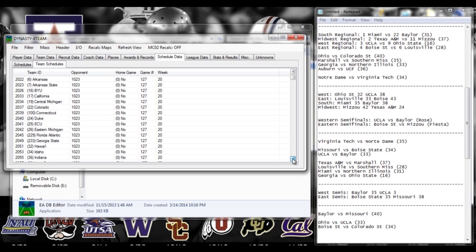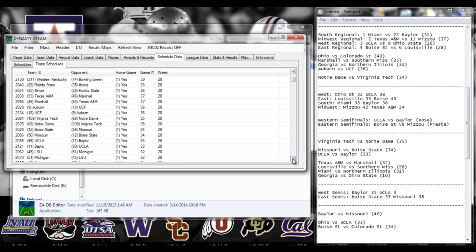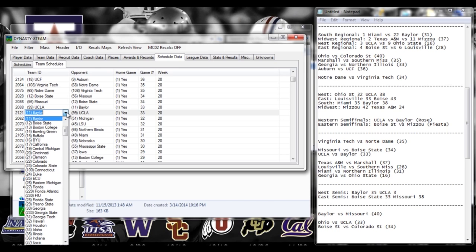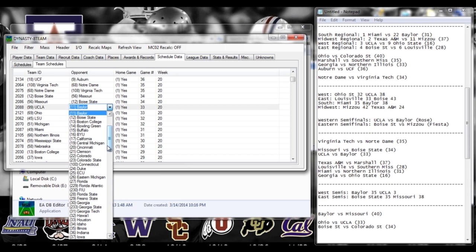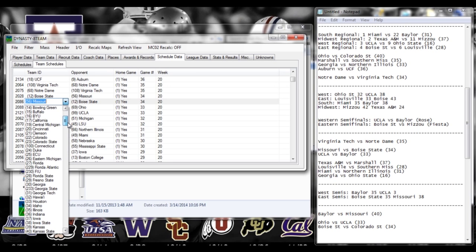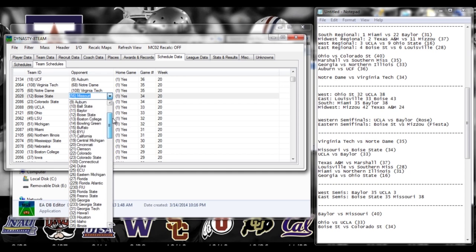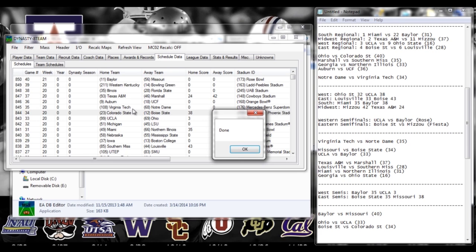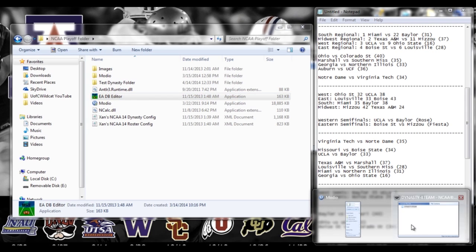Replace Baylor with Ohio at 33 and 34. This one matters though — it's got to sync up with what you put over in the schedule. So this one matters if you're moving two teams into different bowl games. Mizzou with Colorado State. And that is it — we are already done. That's all we had to do. We're going to save our file, and it'll give us the done. We're done with the EA DB Editor.